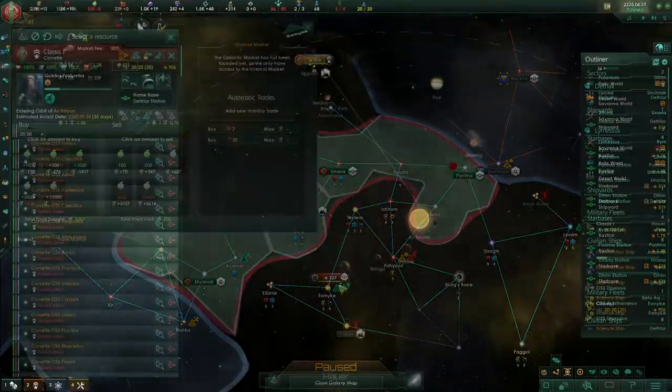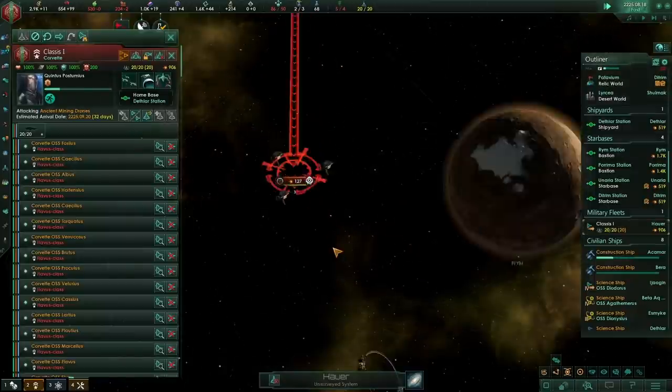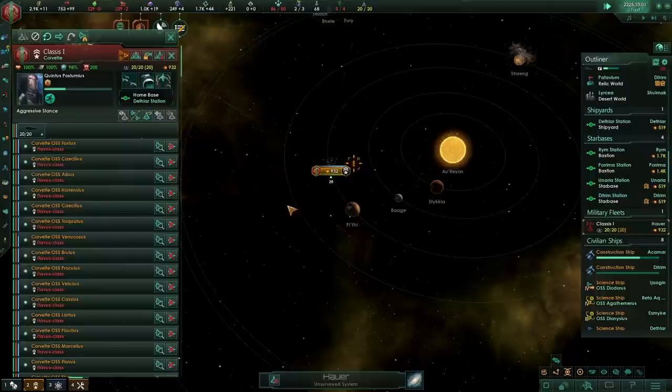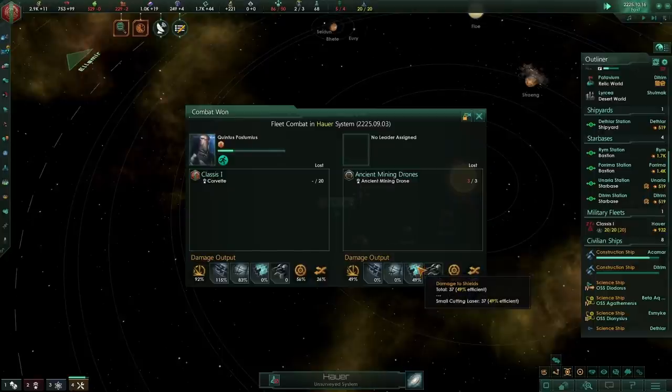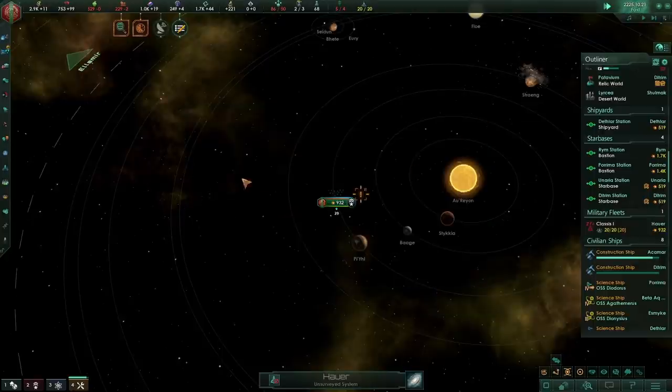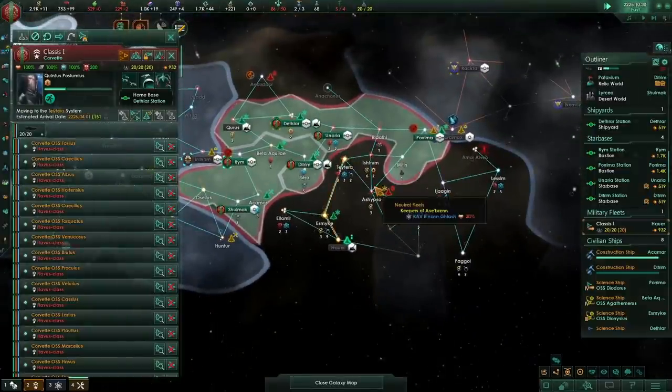Here I am in Hauer. There are some aliens here which I'm going to fly in and get rid of. Our fleet managed to annihilate them quite quickly, taking very little other than a few points of shield damage.